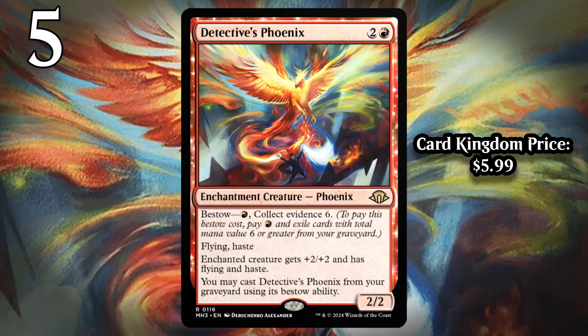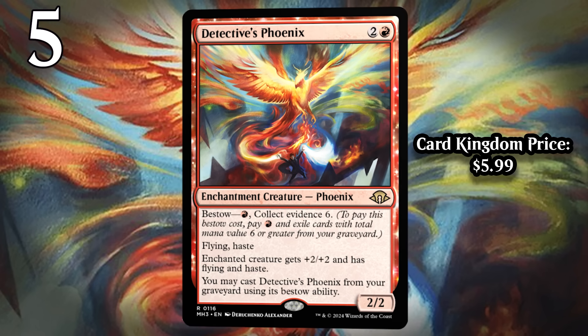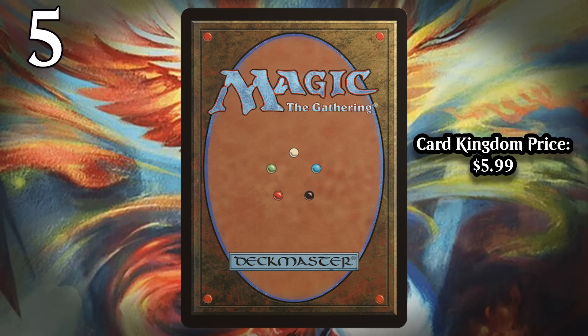It can only be bestowed from the graveyard — that's not always better than bringing the Phoenix back as a creature, but it often will be because you'll be able to play a creature, pay one red, exile stuff from your graveyard, and give whatever new creature you just played +2/+2, flying, and haste. Then if your opponent can deal with that creature before it kills them, you get the Phoenix back and start all over. Detective's Phoenix just will not go away — it will keep buffing your creatures, keep turning into a Phoenix, and keep attacking, making it incredibly difficult to contend with.